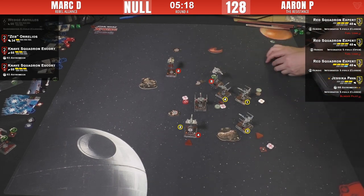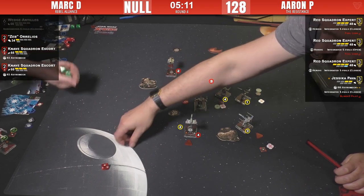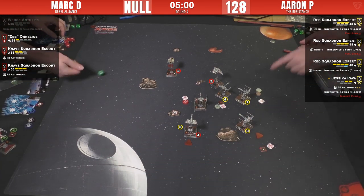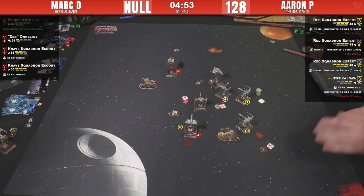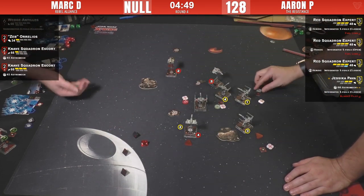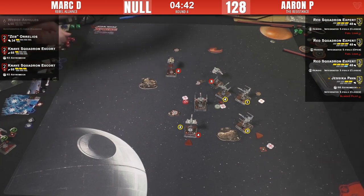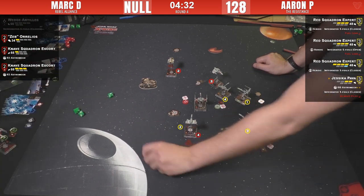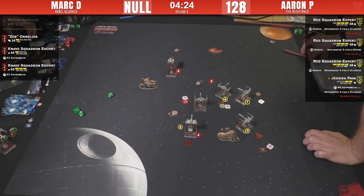A whiff — the E-wing was enjoying that! Range-two shot from T-73 — two hits, that's enough. He's down to one hull. Range one: focus for two, and three evades! All the evades that Mark has been waiting for all game — they decided to all show up at once. Two hits and a crit — so bye bye. It did take four shots though. Zeb: 'Ha ha, don't worry guys, I got this!' Here comes the heroic shot.